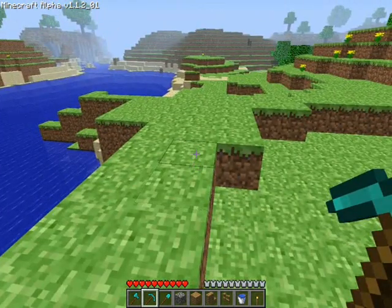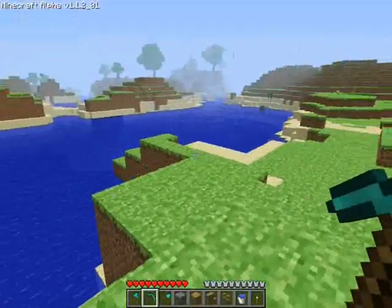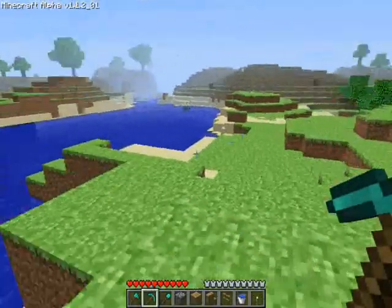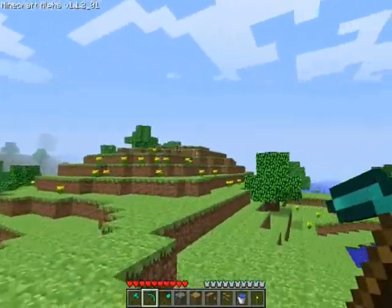I'm going to basically make myself a village along this coast. I'm probably going to have some houses and probably a port in here, and this little inlet, and I'll make some more houses down the coast, and maybe a castle on this hill.